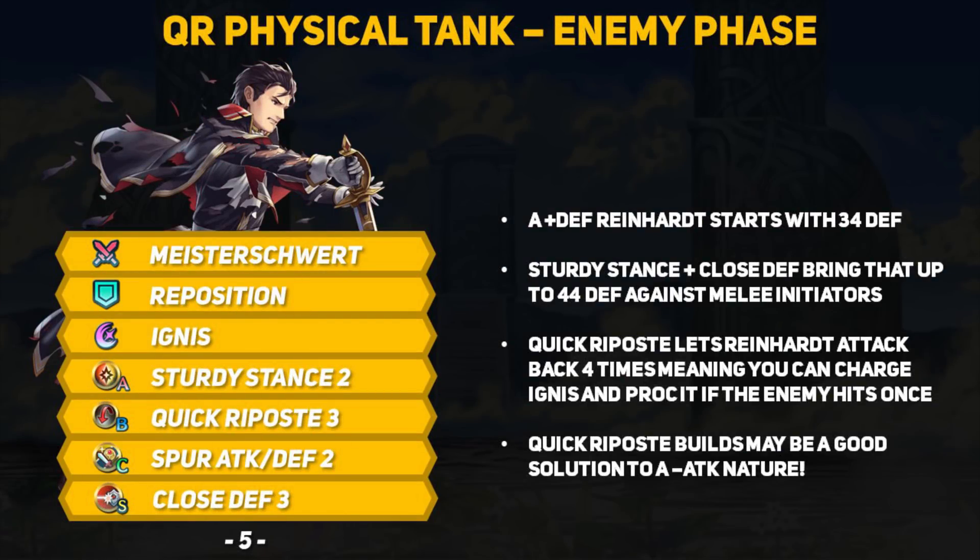This next build may be something those of you with a minus attack Reinhardt might want to look into. It's a set focused on using Quick Riposte, and Reinhardt has a decent 31 base defense. A plus defense nature can bring this up to 34, and skills like Sturdy Stance and Close Defense bring this up to 44 defense against melee units before any other ally buffs. Keep in mind Reinhardt is going to get doubled a lot, so a higher defense stat means he can hopefully tank any 2 hits that come his way. Quick Riposte is the shining star of this build — it allows Reinhardt to hit back 4 times, and you can charge a 4-turn special like Ignis and proc it as long as the enemy hits you one time. Even with minus attack nature, Sword Reinhardt still has 32 base attack and 43 attack with his weapon. With access to Horse Emblem team buffs, 3 attacks plus an Ignis proc is going to be pretty deadly. He may not be able to tank hard-hitting lance units, but anything red or green is going to have a very bad time.